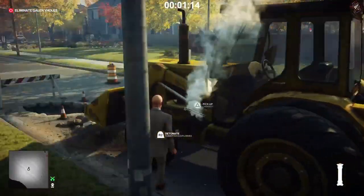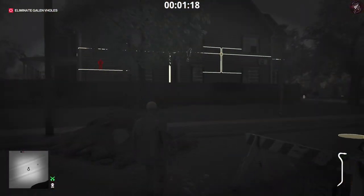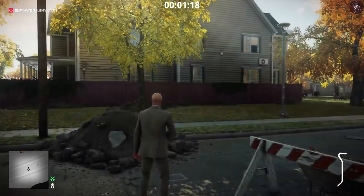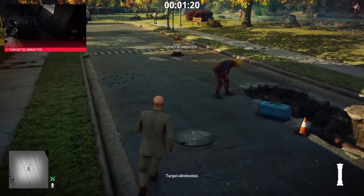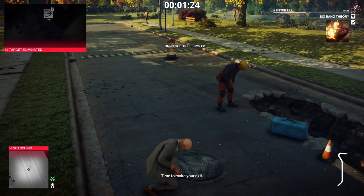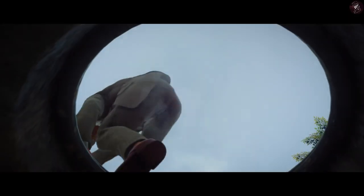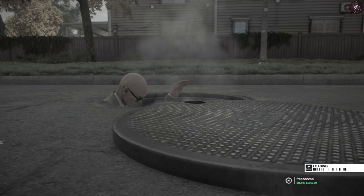We're going to grab this crowbar out of the digger, and then we're going to pop open the manhole after we explode the rubber duck. Just make sure this guy doesn't see us while we're doing it, then exit the mission. That's how you do the Big Bang Theory — just blowing him up with no bodies found. It's just that easy to get the silent assassin suit only.